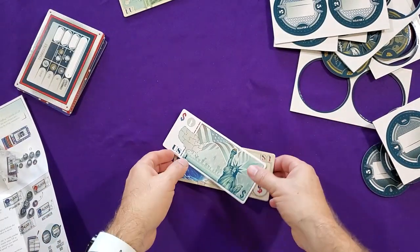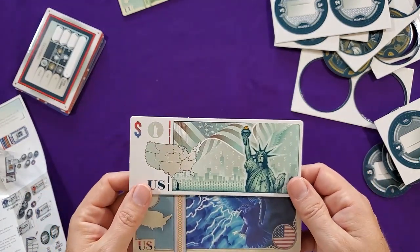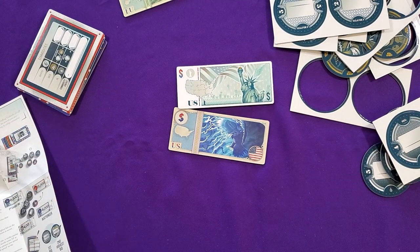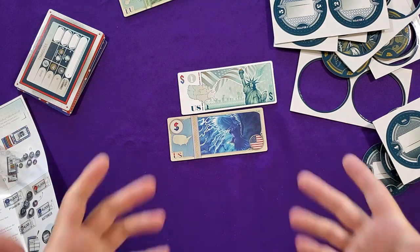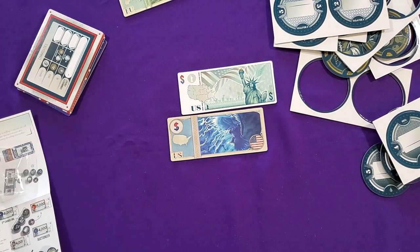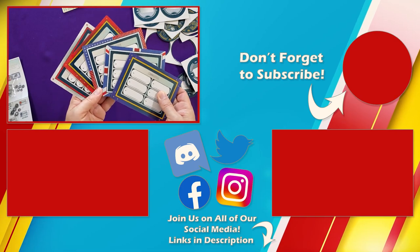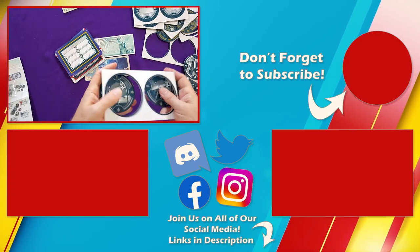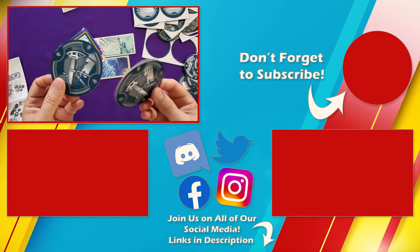So there are those extra promo tiles. I ordered this directly from the company — now called All Play — and just threw it into the order for an extra four bucks. If you have any questions about QE, the Commodities expansion, or the alternate art bidding tiles, just let me know. You can leave a comment here on YouTube, or there's a link in the description to our Discord channel where you can talk about games and ask questions. There are also links to follow us on social media. Give us a like if you enjoyed this video, hit subscribe if you want to see more. Until next time, thanks for joining me.